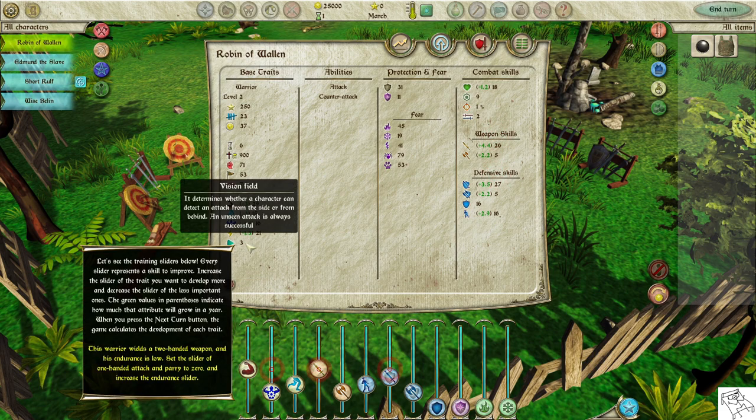The training sliders below each represent a skill to improve. Increase the slider of the trait you want to develop more, and decrease sliders for less important ones. The green values in parentheses indicate how much that attribute will grow in a year. This warrior wields a two-handed weapon and his endurance is low — set the slider for one-handed attack and parry to zero and increase the endurance slider.